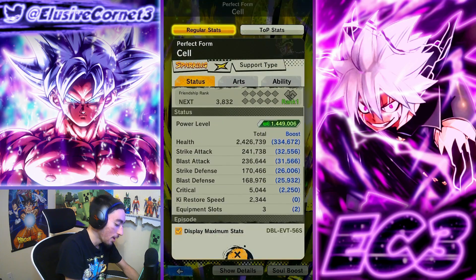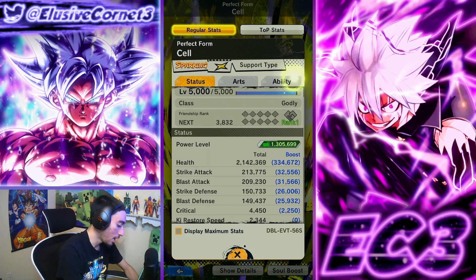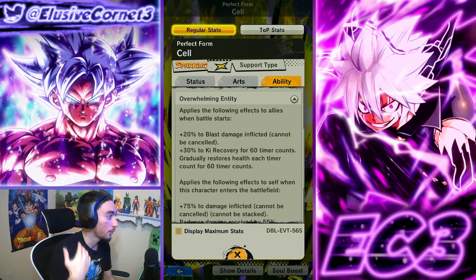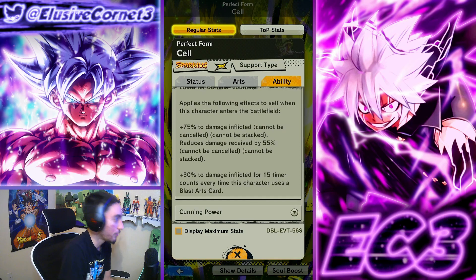Even if you pump him up to 14 stars, his offensive stats are actually Buhan-level, which is kind of interesting for a support type unit. In terms of his kit, he definitely provides some nice support as long as he's on the battlefield. He also gives 20 additional blast damage for your team and 30 ki recovery, and he's gradually healing them over time as well.